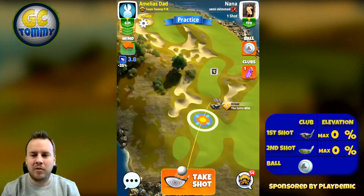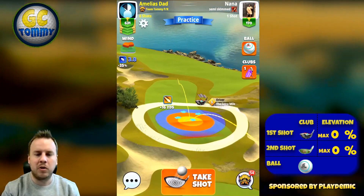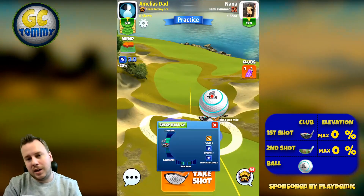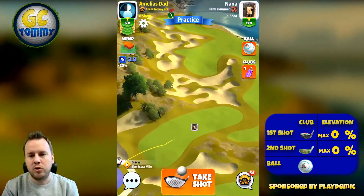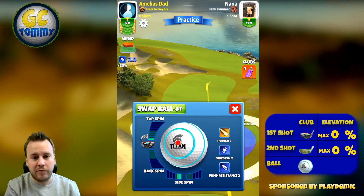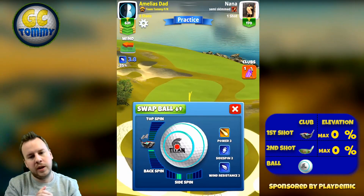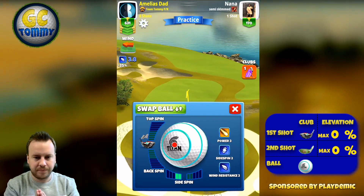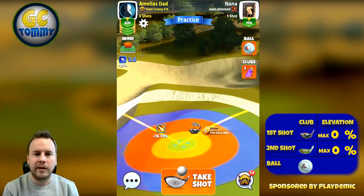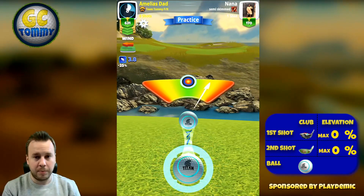The drive here on hole number three is not going to be that hard. If we do have a crosswind or headwind we're just going to try to land the ball on this fairway island here. If we do have a tailwind we're gonna push the drive as hard as we can so we can bounce over the final piece of the rough. I'll explain why that is important in tailwind once we are done with the two videos here. Two left spin start in complete max distance. I'm using a power three ball here called a titan. Maximum distance, no elevation on the drive, and make sure to hit perfect.